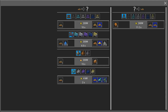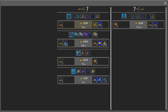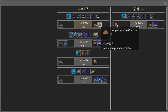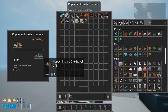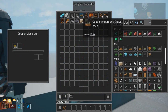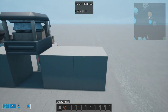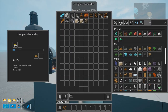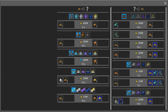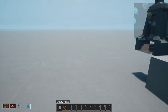Now I can process this into the macerator. As you can see, one copper gravel makes one dust and can transfer another dust. So let's pick the gravel here and put it into the macerator - we are going to macerate it into the dust itself. And we got two dust.